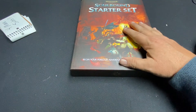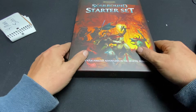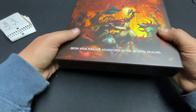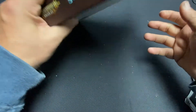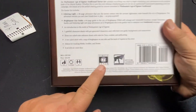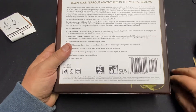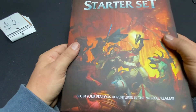The box itself — I got to tell you, it's really nice. It has that feel to it. It's very, very cool, very well made, not flimsy at all. It's something you want to put on your shelf and get ahold of. As you can see on the back here, this is put out by Cubicle 7 and it is based in the Warhammer universe, Age of Sigmar to be exact. So let's open it up and see what we got.